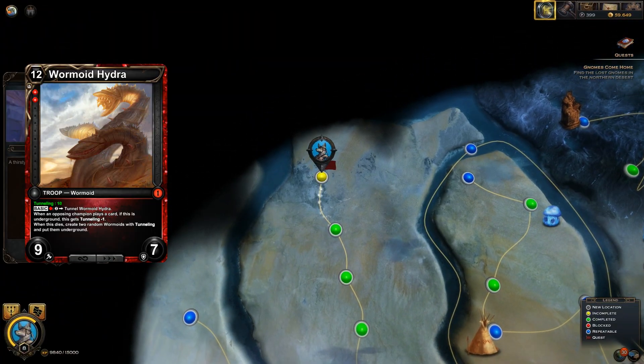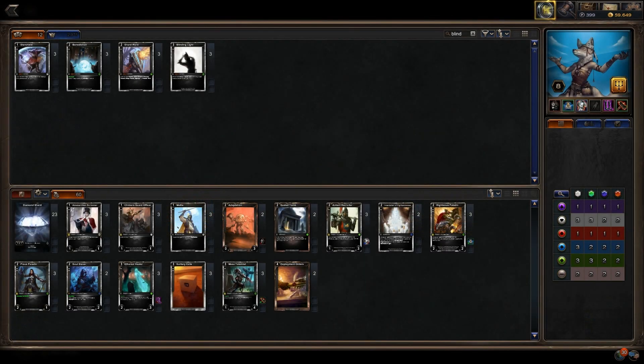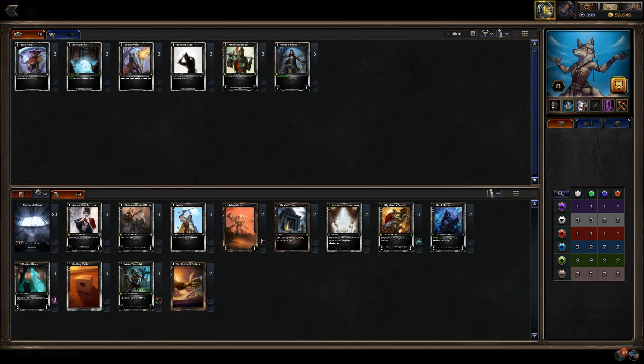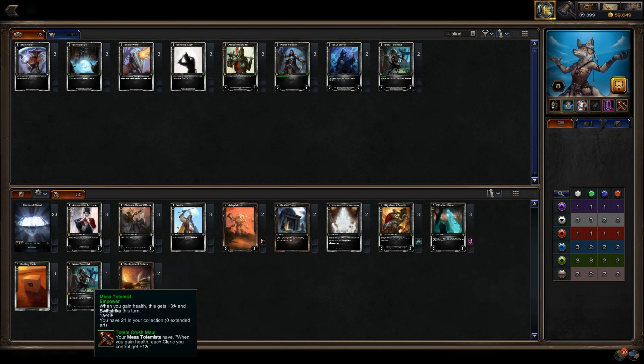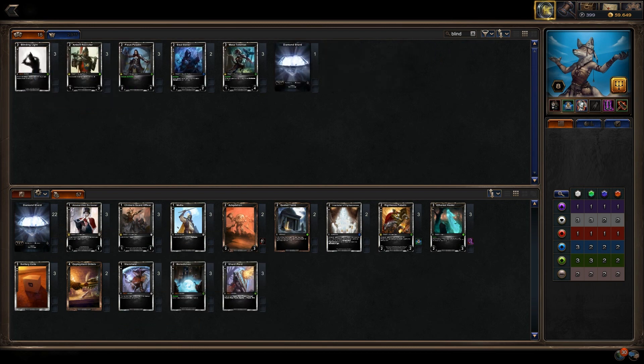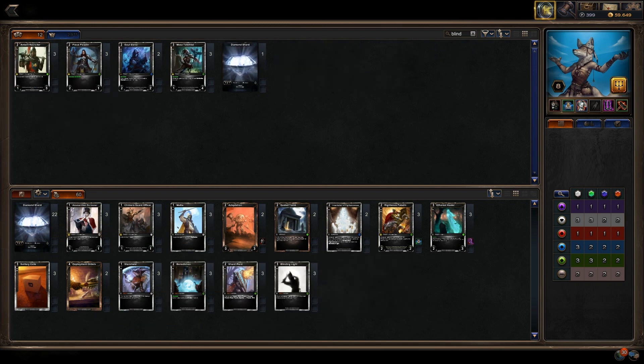Next up is the Wormoid Hydra card from the Wormoid Queen encounter. From the main deck, take out Ardent Recruiters, Pious Paladins, Soul Slavers, Mesa Totemists, and 1 Diamond Shard, adding in 3 Star Shields, 3 Benediction, 3 Shardward, and 3 Blinding Light. Don't forget to save a template, of course.